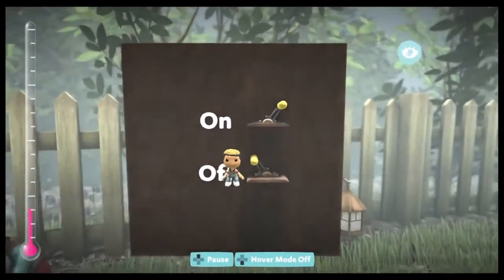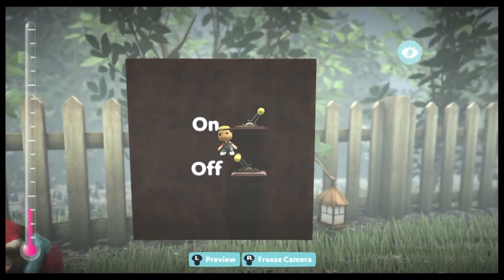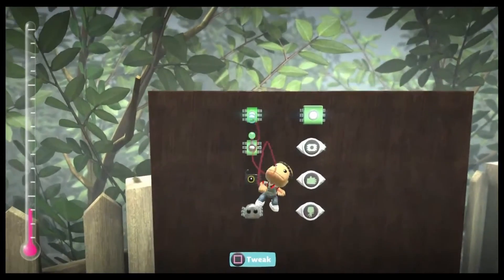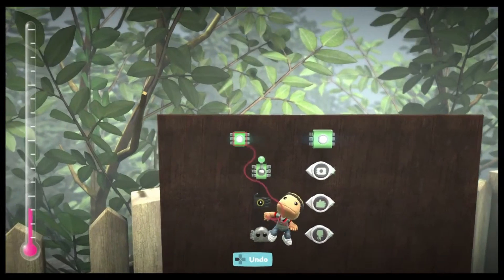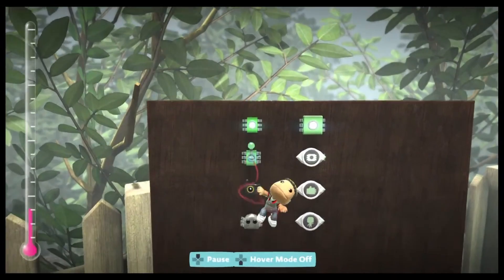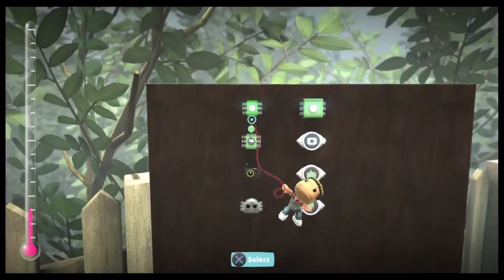In LittleBigPlanet 1 and the levels I'm about to show you, they use levers and a light. But the light represents a door, or really anything in your level. You can also use sensors instead of levers. The levers — when it's to the left, it's off; when it's to the right, it's on. So just remember this because you see it in the level a lot. The second level will use a magnetic key switch instead of a light. When the switch is on, it's lit up; when it's off, it's not lit up. You won't be seeing the grab switch and the player sensors in the levels I'm about to show you, but you will be seeing the magnetic key and the magnetic key switch.